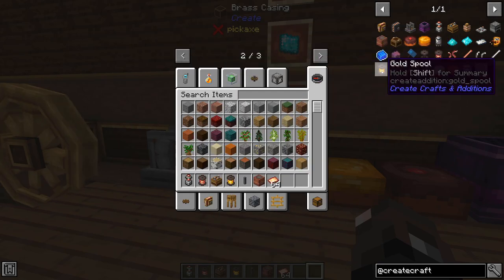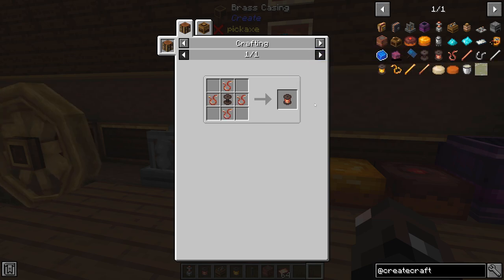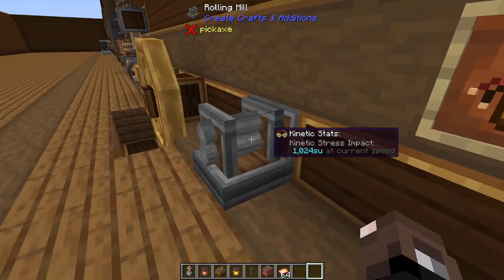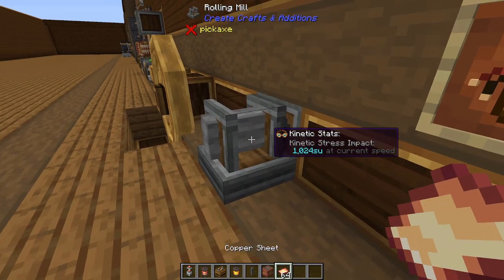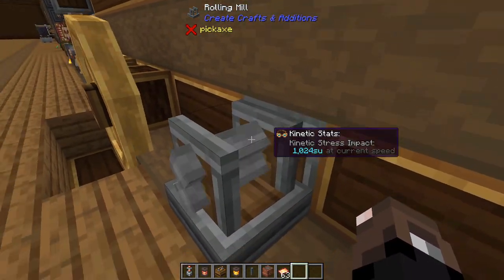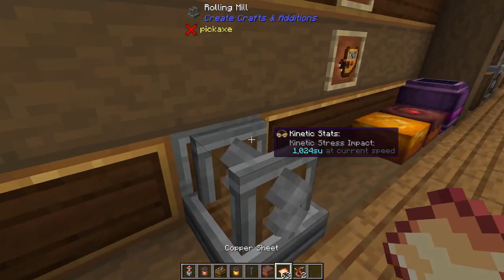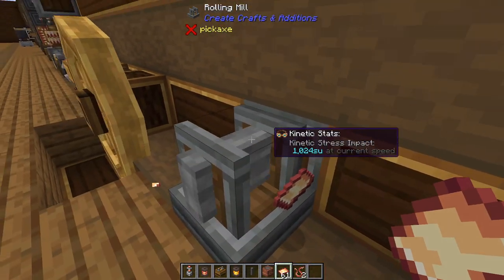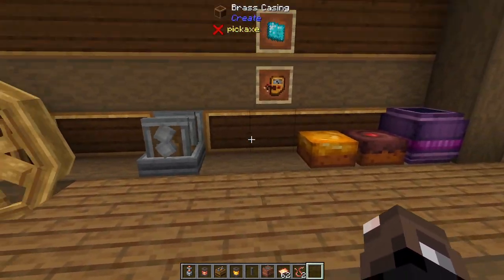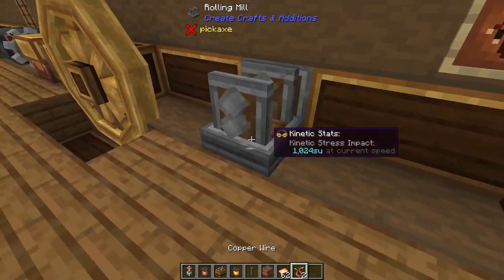To craft a lot of this stuff and hook it up you need a lot of copper and gold spools, and to make those you need copper wire. A new block called the roller has been added — you put in copper sheets or gold sheets, it rolls them out, and you get copper or gold wire. This can be simply automated just by putting it on a belt or by putting a hopper above and below it with sheets going in and wire coming out.